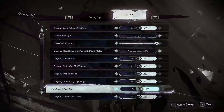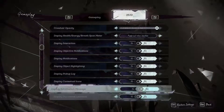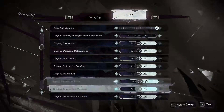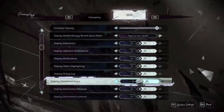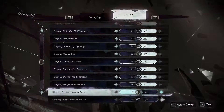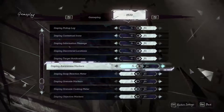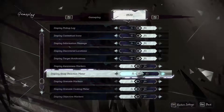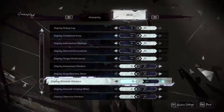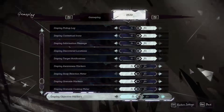Pick-up log — I think this refers to the audio log, so it shows if you've picked it up or not. Contextual icon shows your chokehold and assassinate buttons depending on context. Informational messages and cover location target notifications are on. Player display awareness — basically whether enemies are aware of me — is turned off. Grenade markers are turned off too, so I'll have to keep an eye out. Display grenade cooking meter and protective markers are also configured.